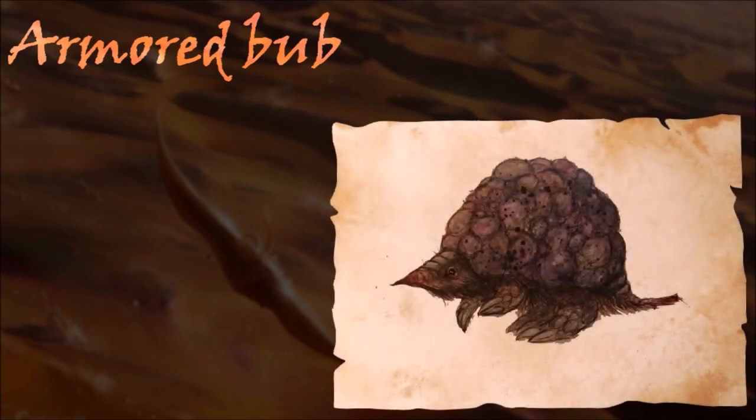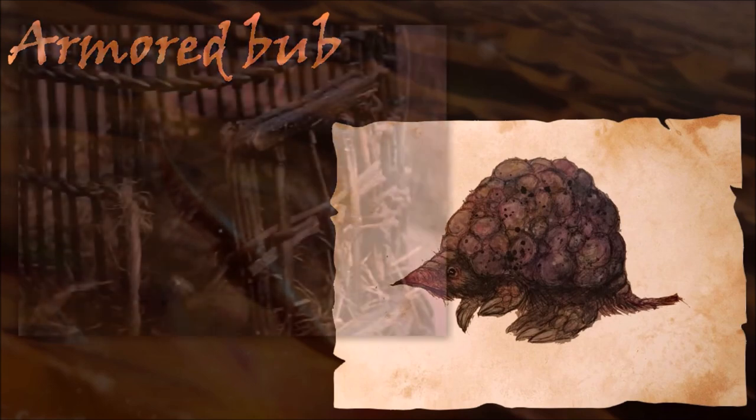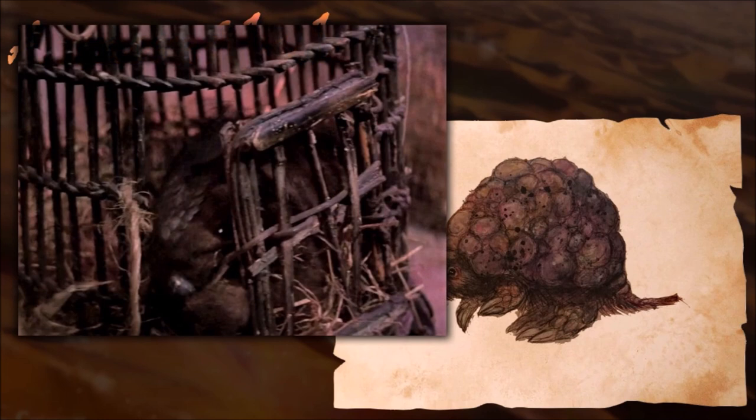Few creatures of Thray have a name more apt than the armored bub, a mammal with a thick outer shell that bellows 'bub bub bub' as it sniffs around the arid climes of the Crystal Desert. One of the peeper beetles' few natural predators, the armored bub resorts to eating desert scrub if it cannot find meatier fare. Because peeper beetles present a serious threat to desert travelers, the armored bub is revered in Dowson culture for its role in keeping the eye-munching insects at bay.